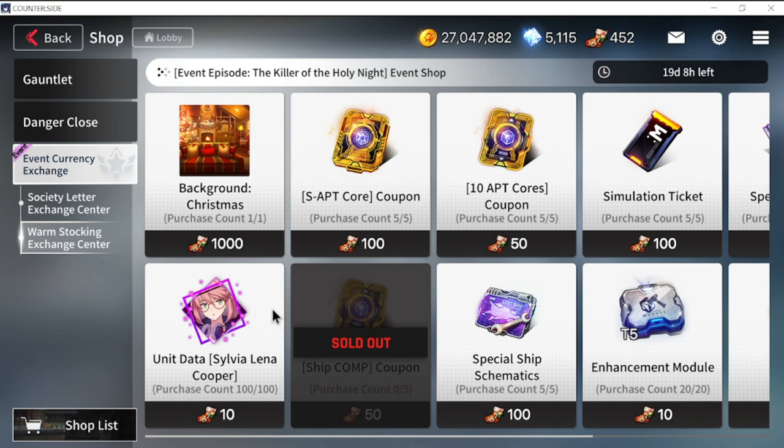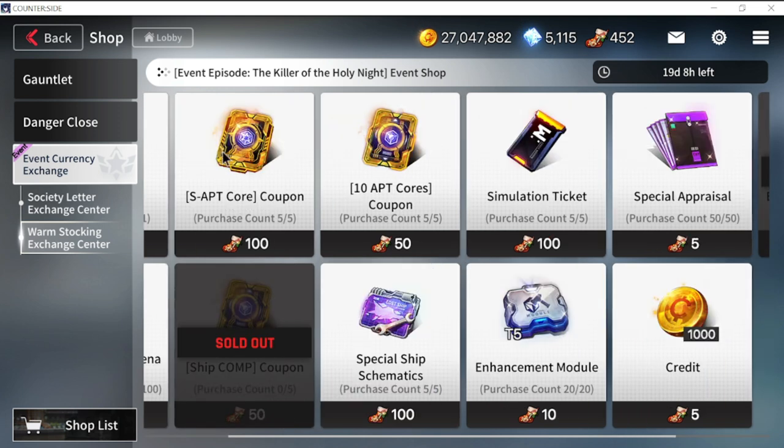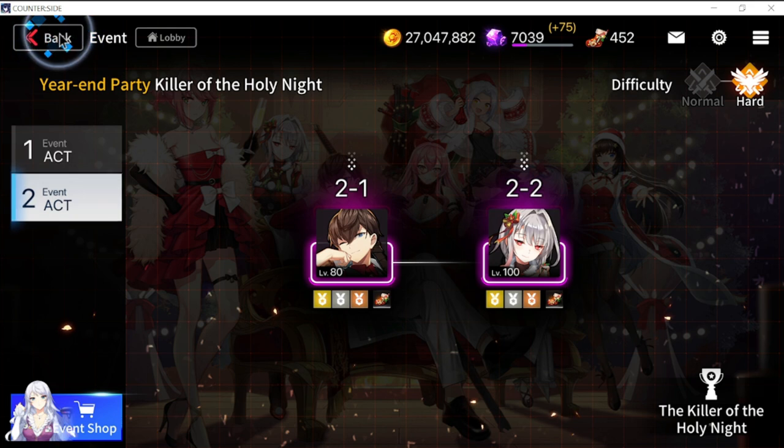As for the unit data for Sylvia — if you haven't brought her up to level 110, now is the time to farm her. She will only give you 100 shards, but that's enough for one copy. Hope you all have a Merry Christmas and find these tips very enlightening going forward on which stage to farm.